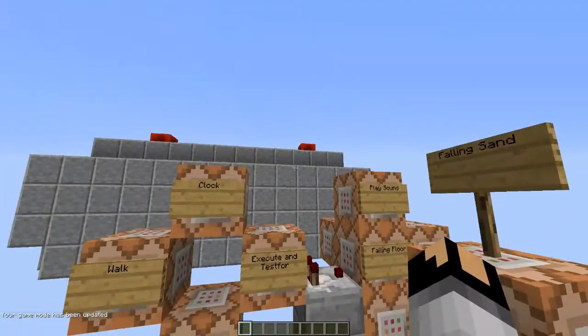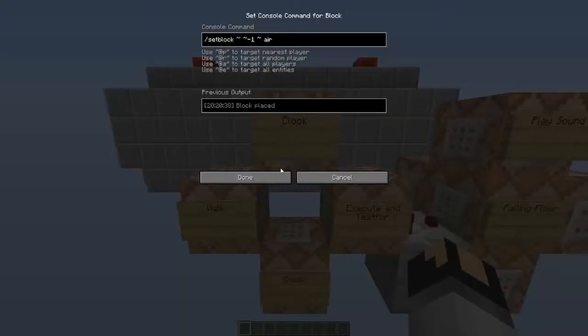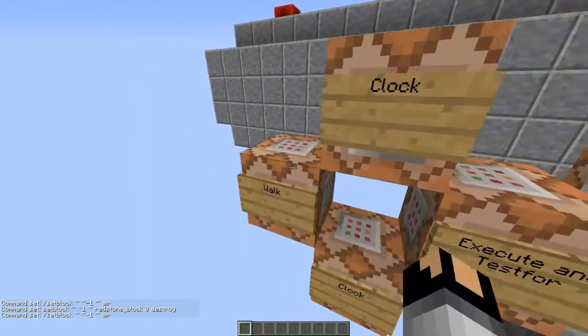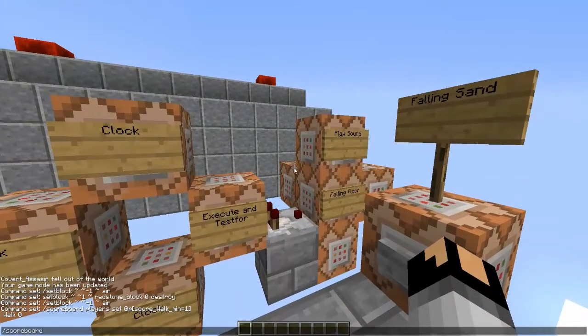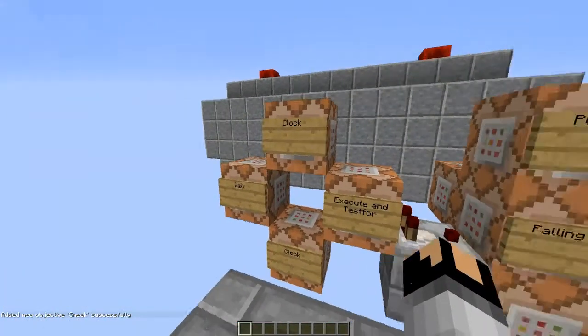Okay guys, so that was falling floors, or bridge, or whatever. So how this works is I have a clock here that just sets a pretty fast clock with the set block. So this uses something — it's scoreboard. I made an objective called 'walk'. So what you can do for your world is you have to do scoreboard objectives add, and then you can name it whatever you want. I'm just gonna call it 'sneak' for this one. And then you do stat.walk one centimeter, just like that. So sneak is added successfully. Right now I have it set as walk.